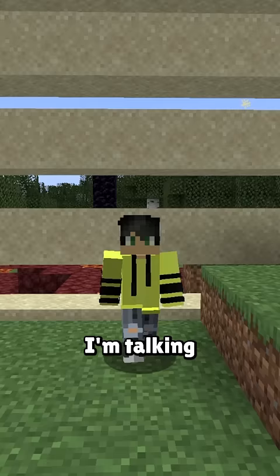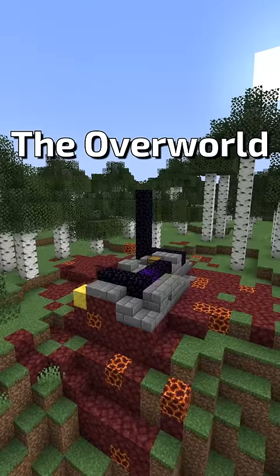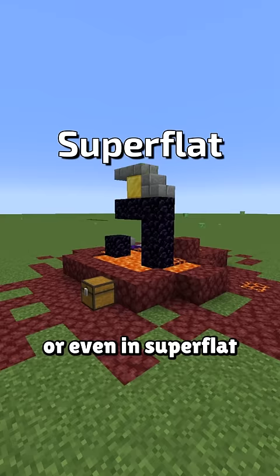But one structure is so versatile that it might also be the most underrated one in all of Minecraft. I'm talking about the ruined portal, and this might come as a surprise, but hear me out. It's the only structure that spawns basically everywhere — the overworld, the nether, underground, the ocean, or even in superflat.